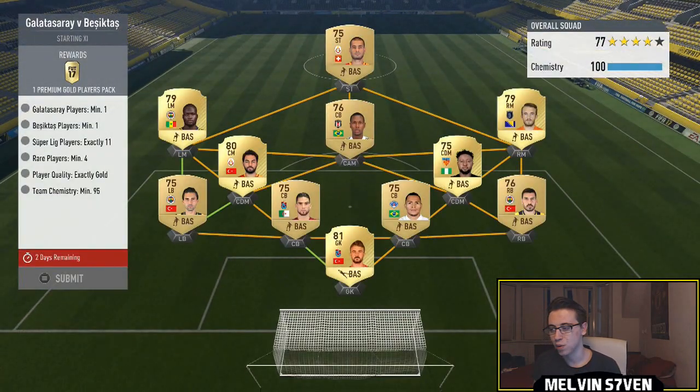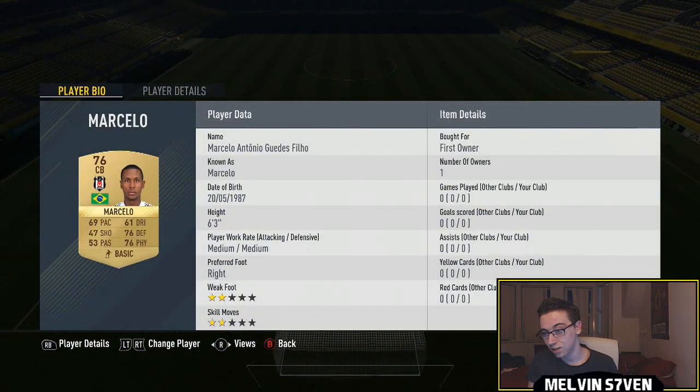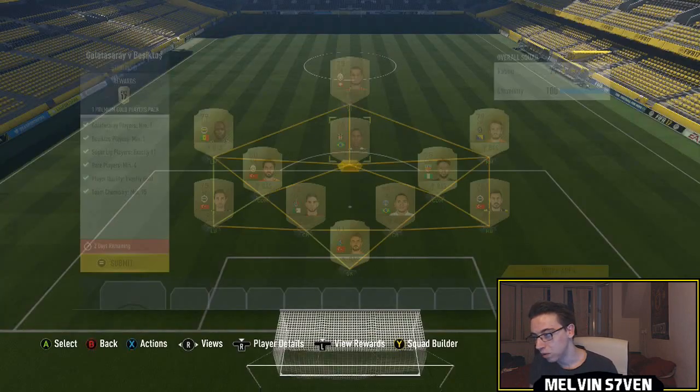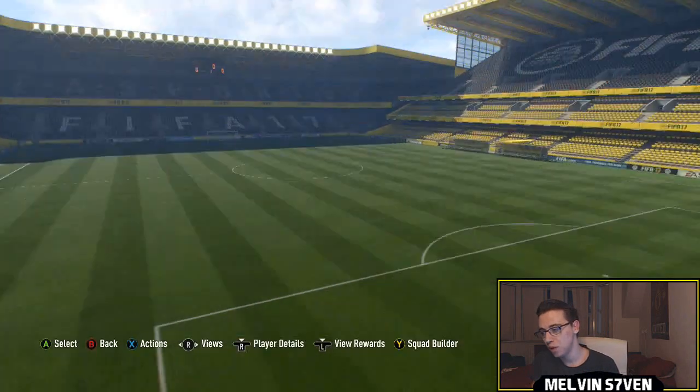Now we've got Galatasaray versus Besiktas. You need 11 Super League players, four rares, one from Besiktas, one from Galatasaray, all have to be gold. Very simplistic. We've got the Galatasaray player Inan here, and the Besiktas player which is the centre back. I don't know why I've got him in CAM but I've still got 100 chemistry anyway. The rest of them you just have to make sure you've got four rares and then the rest have to be gold in the Super League.